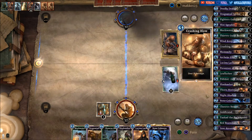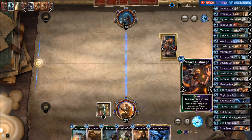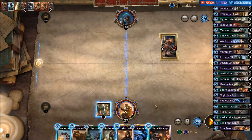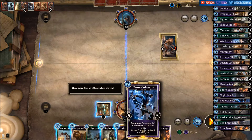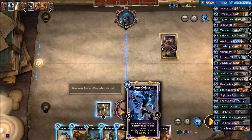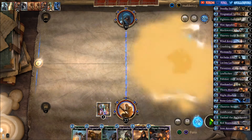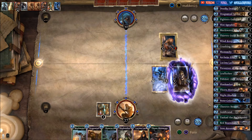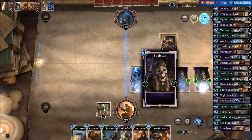Three damage, another three damage — Crushing Blows everywhere. If that's the case, we might drop the Bone Colossus here. Let's do it — filling the lane with skeletons.